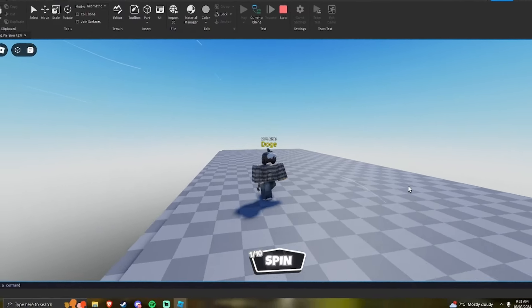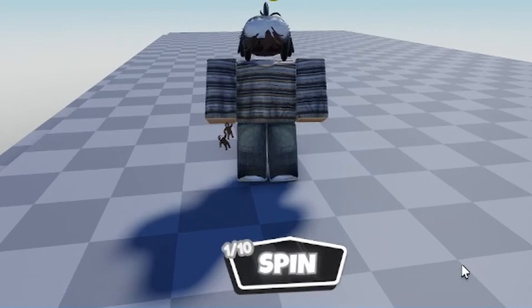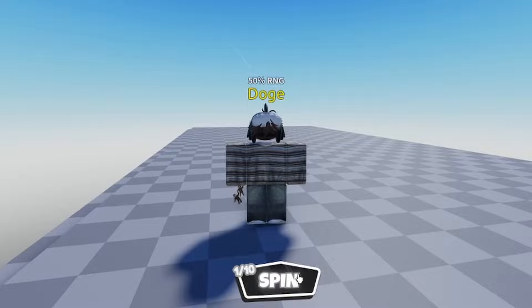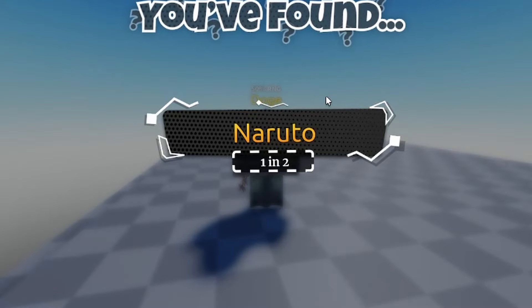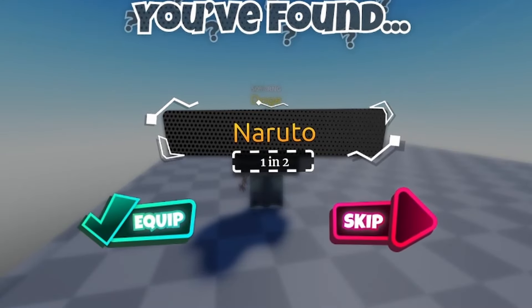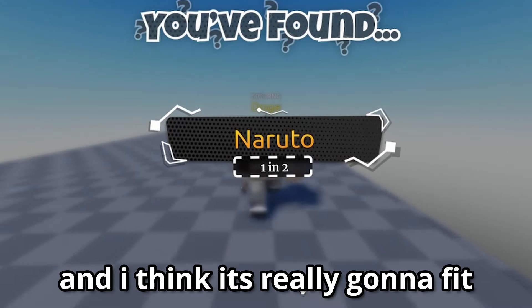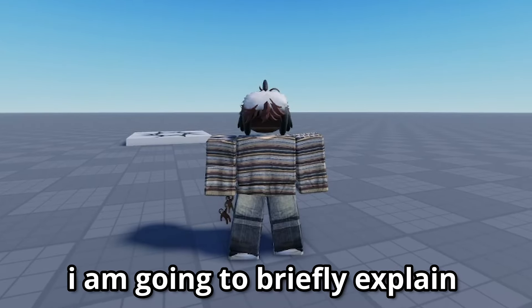Look at how cool this button looks — we went from the old UI all the way to this. It's a huge improvement, and if we click spin, look at this! This UI looks amazing and I think it's really going to fit the game style we're going for.